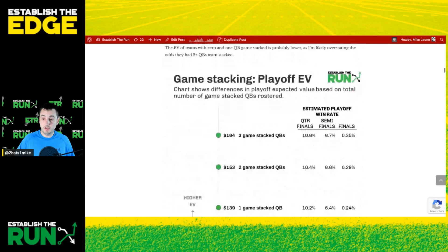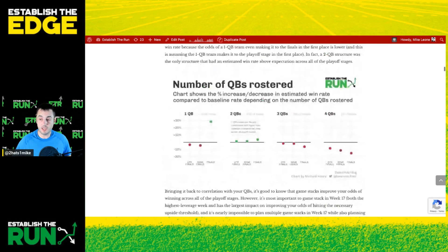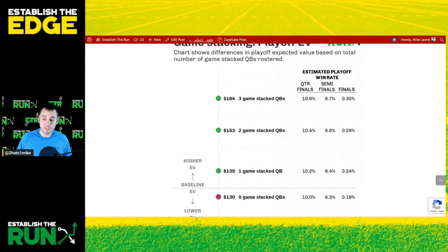Let's look at game stacked quarterbacks in terms of playoff expected value. Teams that had zero game stack quarterbacks were the only segment of teams that actually had an expected value below that baseline expected value of around $133. Zero game stack QBs won the quarterfinals 10% of the time, the semis 6.3% of the time, and the finals 0.19% of the time for $130 expected value. These make up the vast majority of teams with zero game stack QBs. The expected value jumps to $139 if you had one game stack QB, up to $153 if you had two game stack QBs, and up to $164 if you had three game stack QBs.